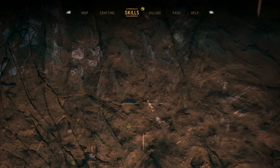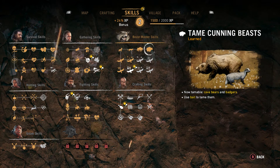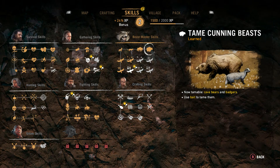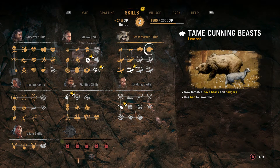What's going on YouTube, it's CJ the Immortal here back with some more Far Cry Primal tips and tricks. In this video we're gonna be talking about the cave bear. The first thing you want to know about the cave bear is you're gonna need the Tame Cunning Beast perk to be able to get this guy, so you have to spend quite a few skill points to be able to get him.